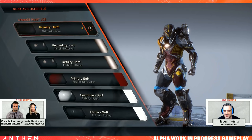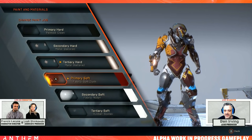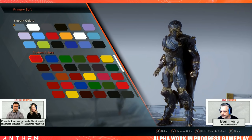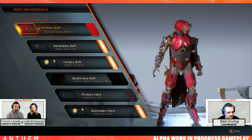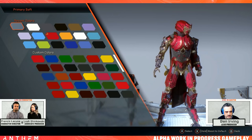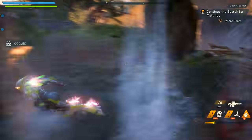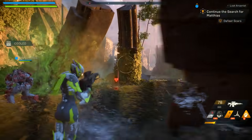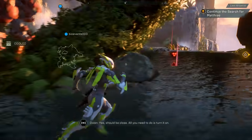I think this is the Ranger Javelin being customized here. You can also customize the Storm Javelin — you can make your Storm Javelin look any way you want, and get really ridiculous with it as well. Rexy actually made a pink Colossus — he thought it was red, but we're going to say it's pink. You can have bright, vibrant colors if you want, or just have something that makes more sense in terms of lore.